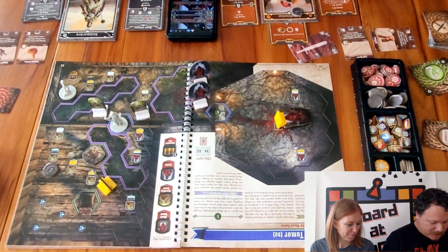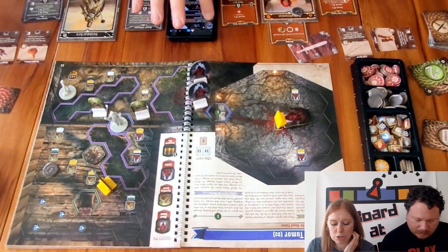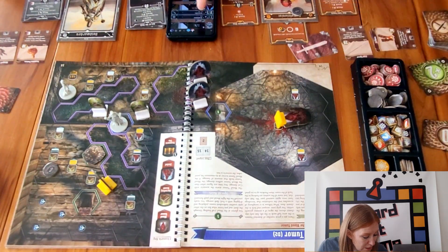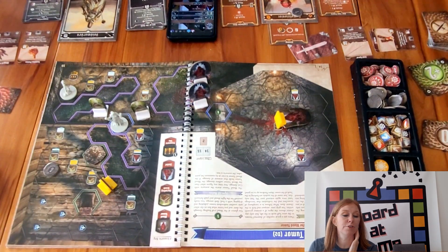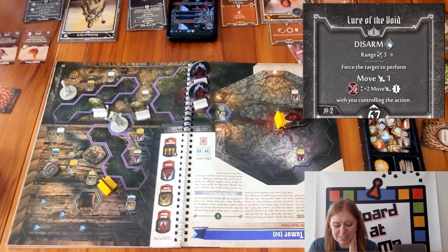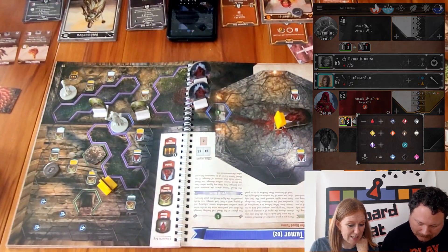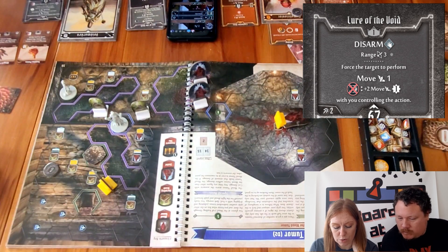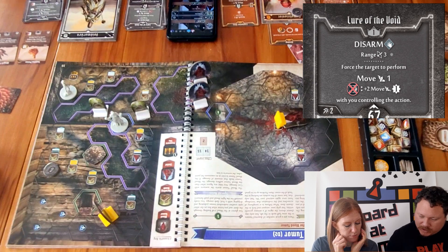That's the end of my turn — I've attacked and put Wind Up on. It's Sarah's turn. She uses Gift of the Void to heal two, which just clears her poison but leaves her on one life. Then she uses the top of Lure of the Void — at range three she disarms one of the vermilings and forces it to move one away, keeping it further from me.